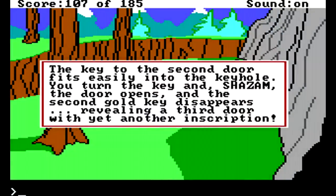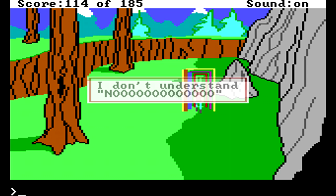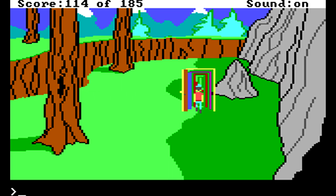You get the key from the mountains and unlock the door only to find another door. And this is where you hear the collective sighs of half a million gamers from around the world, and me wondering if this chick I've never met in a tower far, far away is really worth all this aggravation. The final clue says to be stout of heart, and here's where things get really obtuse.